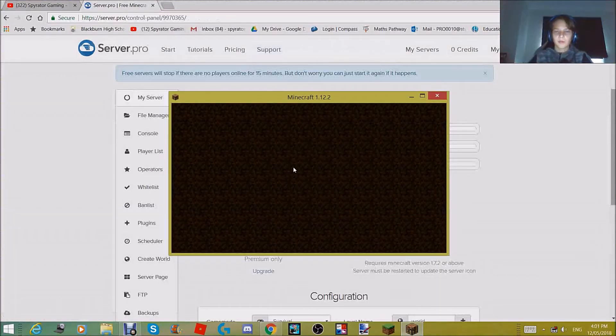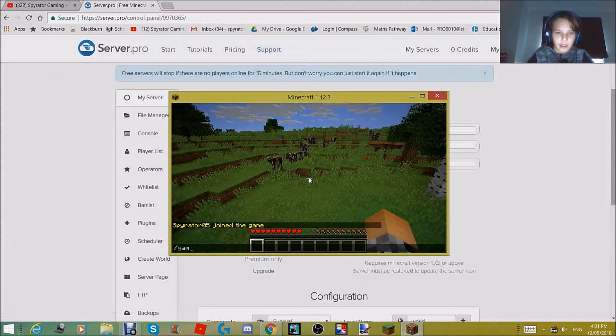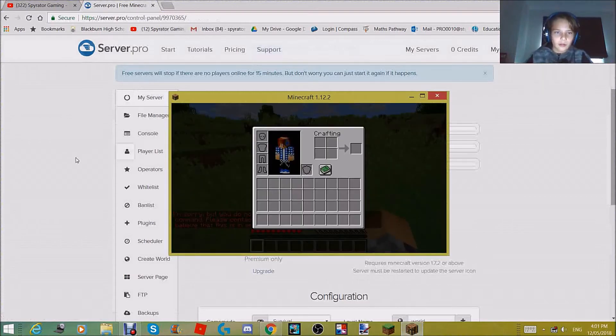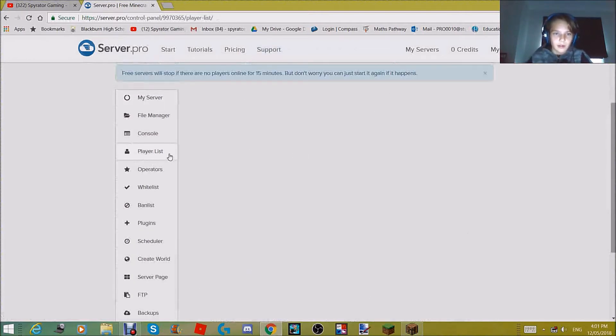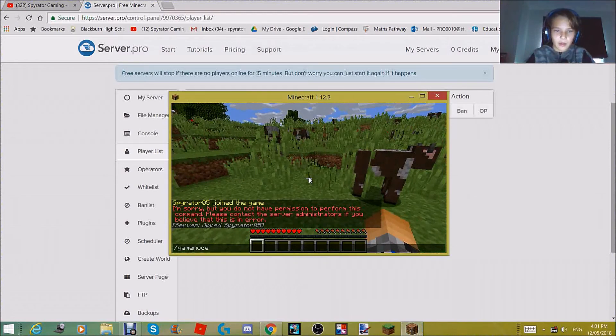Click on it and you'll see when you come in that you can't do slash gamemode one because it won't let you. So you have to go down to the console — I knew it was there — and then op yourself. It will say op Spyro, and then you can do slash gamemode one.